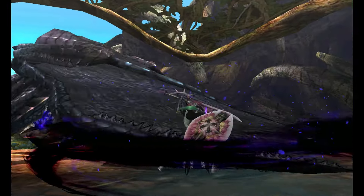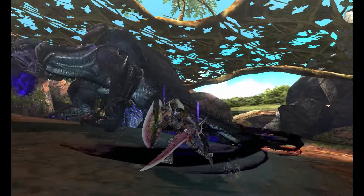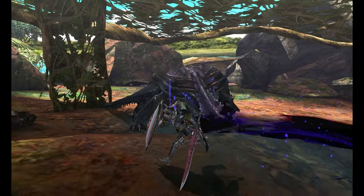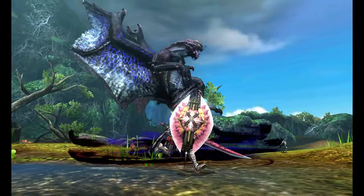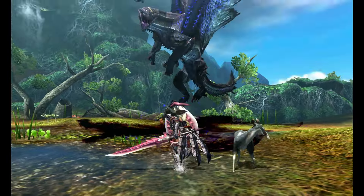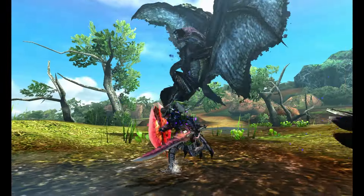However, waiting too long will limit your natural healing capabilities for a while. Unlike other statuses, getting the virus is kind of inevitable, so it's better to work with it than against it, especially because it cannot be cured. Gore Magala is completely blind, so throughout the fight he spreads these pools and projectiles around to get a better idea of where you are.